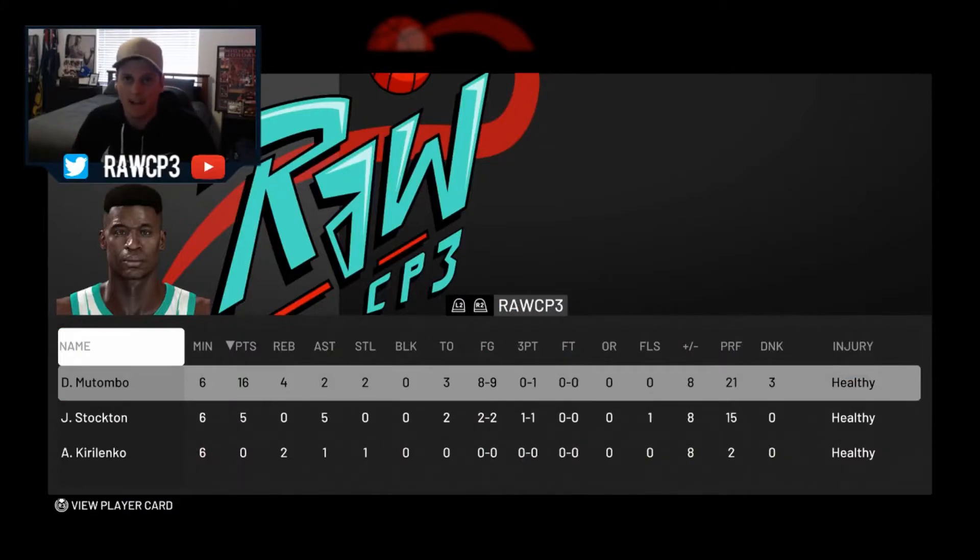Checking out Mutombo's stats for our triple threat game: 16 points, 4 rebounds, 2 assists, 2 steals, 3 turnovers, 8 of 9. We did attempt a 3-pointer - because why not, 2K18 made man. We'll move on to MyTeam Unlimited now - we'll see how he goes in a 5-on-5 setting. I'm sure he's going to be a beast, let's go get a dub.